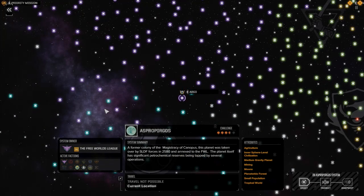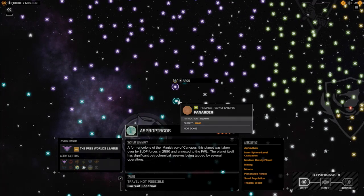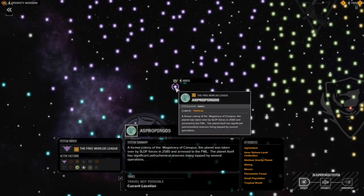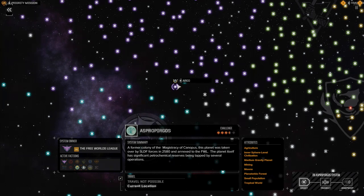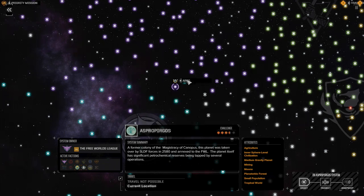Welcome back to my Rogue Tech campaign. Last episode we outfitted our light lance, which is going to turn into our pirate lance. Between episodes we moved from Finardir to As Proper Ghosts — a former colony now under the Magistracy of Canopus. There are a lot of pirates operating from here, and the Magistracy has informed us that pirate groups have been raiding along here, probably trying to destabilize them.